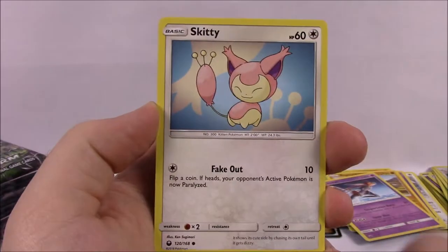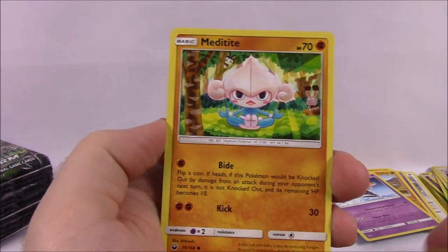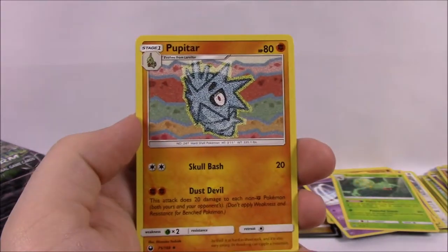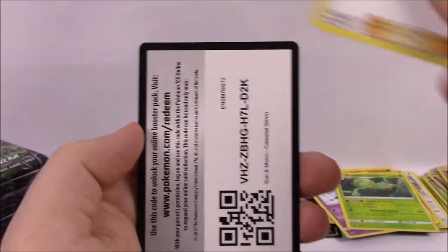Next is Seedot, Skitty, Alolan Rattata, Torchic, Meditite, Feebas as our Reverse Holo, and another Sceptile non-holo. Grass Energy, Pupitar — that's a funny-looking artwork — Kecleon, TV Reporter, and the code.